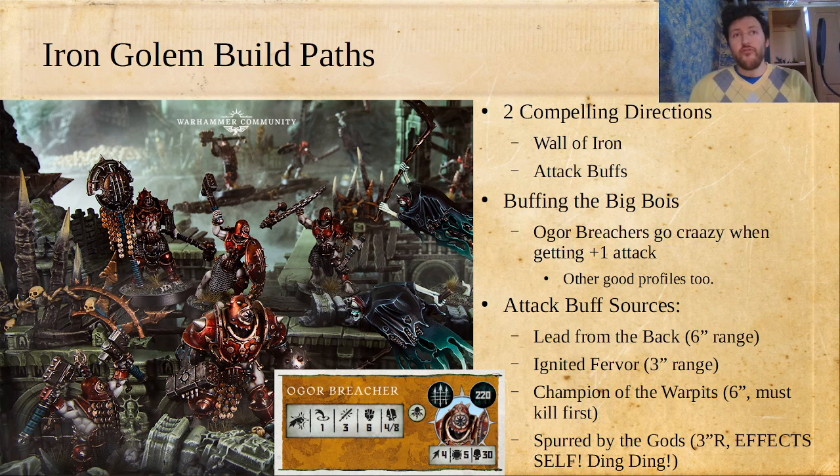Before the recent nerf, lead from the back was absolutely the way to go with it, because of that 6-inch range you could sometimes get 2 or even 3 buffed fighters. Skaven heroes like the Plague Priest have that extra movement that makes them good in treasure missions and lets them put lead from the back wherever they want. I still think Skaven heroes are reasonable includes for Iron Golems, but the nerf made me want to think about what other options we've got.